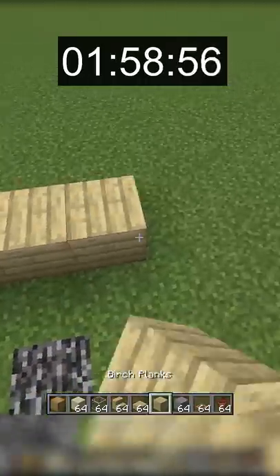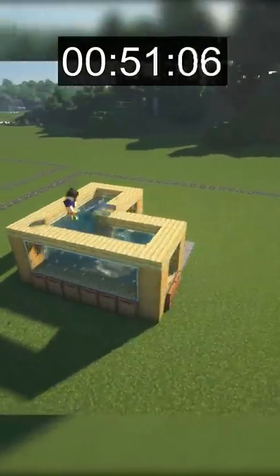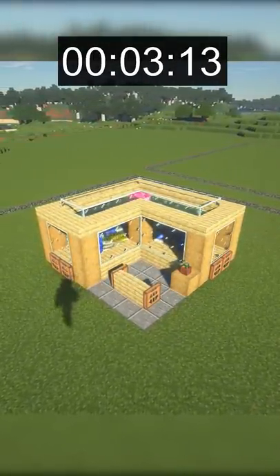For the 2 minute build, I started with a much larger foundation. I used birch planks, stripped oak logs, and glass to create my aquarium. I then finished the build off with water, coral, and a glass ceiling.